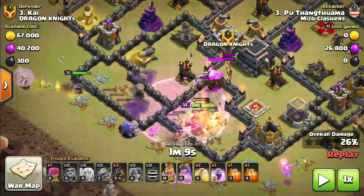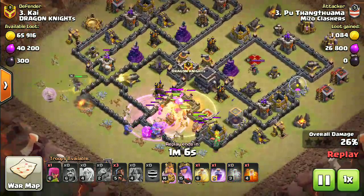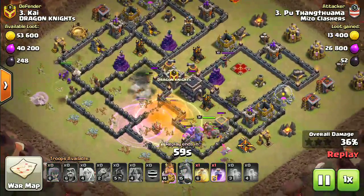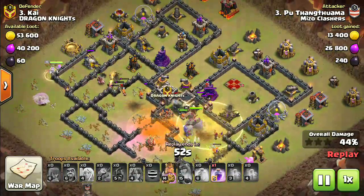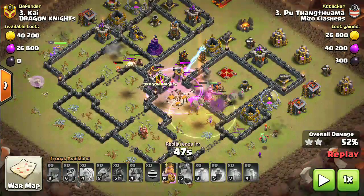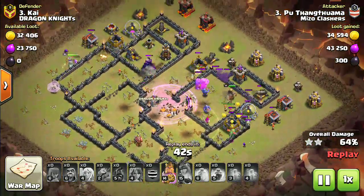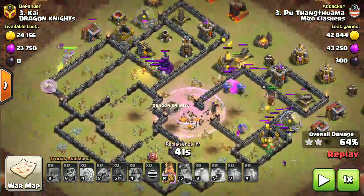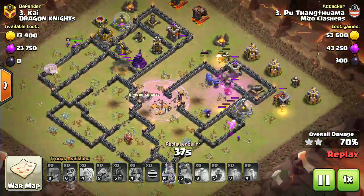It's important that the Queen also survives — the Queen must survive so that she can clear the other side. The CC troops are dead, and you need to heal the Valkyries, so we'll heal them just in time. Now the rage spell goes down, and the baby dragon is still surviving, which is important too.